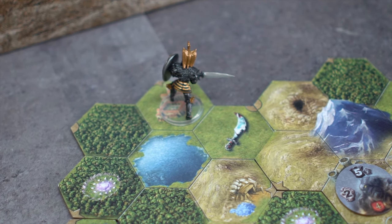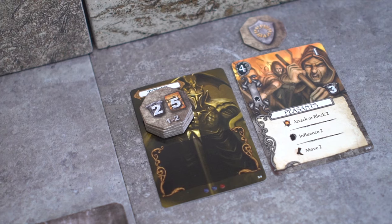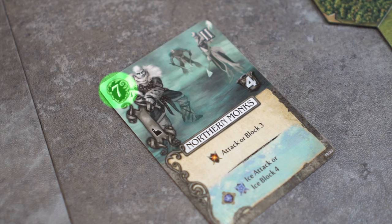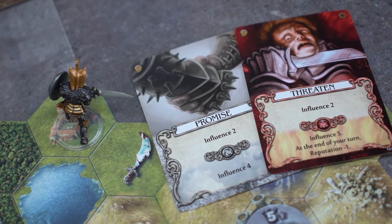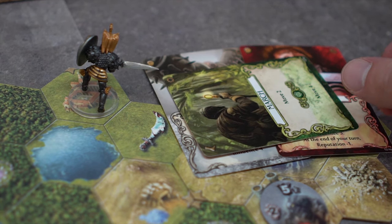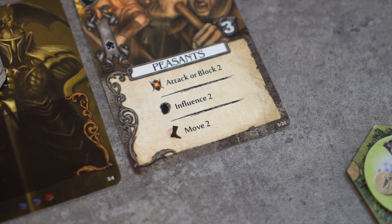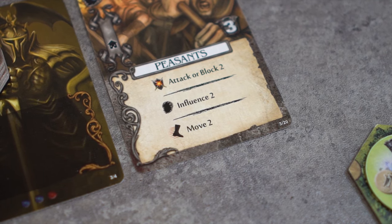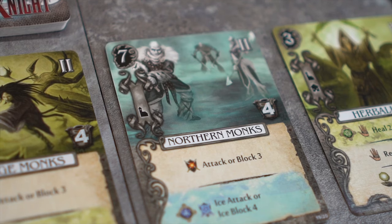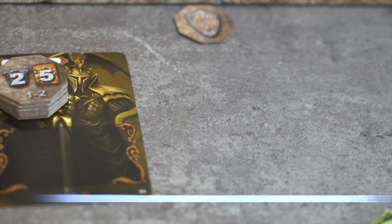Let's say that Tovak is on a monastery space. Looking at the unit offering, he wants to spend influence in order to obtain a new unit. Tovak already has a full command limit with the peasant. This Northern Monk costs 7 influence to obtain. Tovak will play the Promise and Threaten basic action cards — each card offers 2 influence points for their basic effect. He will also play March sideways to obtain 1 influence point, for a total of 5 influence points. Now for something scummy: this peasant is readied and can offer influence too. Tovak will spend the unit for its own replacement, giving a total of 7 influence points. The new unit is taken from the offering and the old unit is disbanded and replaced, removed from the game.